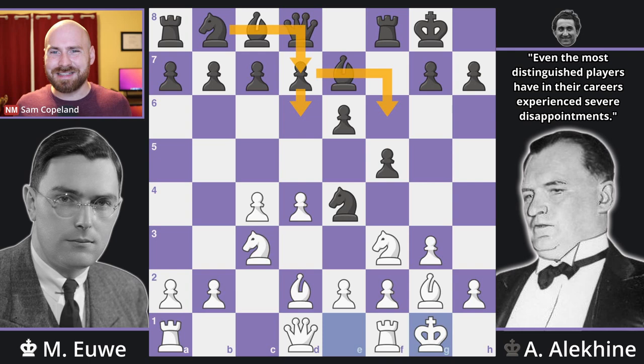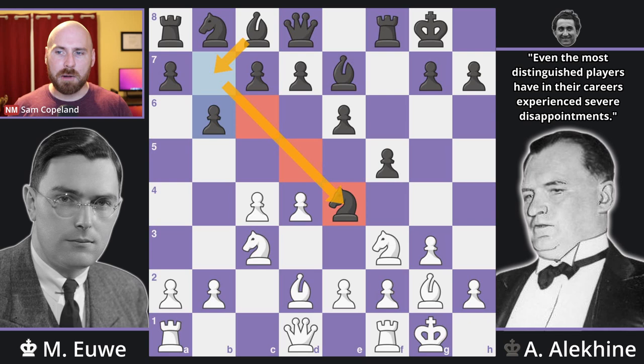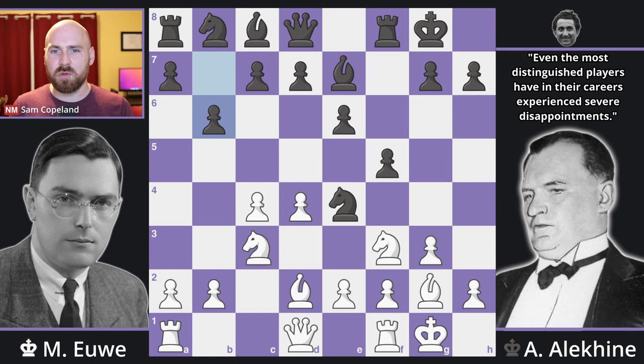Both give black a decent, if probably somewhat worse, position — but the D6 plan is the most theoretically correct way to play this today. However, Alekhine goes for pawn to B6. It makes a lot of sense to put the bishop on the long diagonal, support the knight on E4, and have the bishop lined up with the pawns controlling light squares. However, bringing the bishop around in this way can be punished. After a possible knight takes E4 and pawn takes to E5, the pawn comes under pressure, and bishop H3 gives white a very large positional advantage. Euwe doesn't go for this — perhaps not wanting to overpress while leading the match — and instead plays queen C2, putting pressure on the knight.